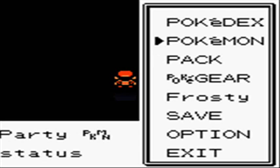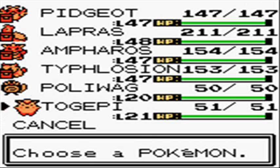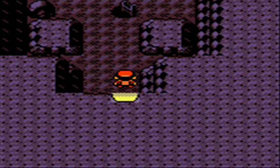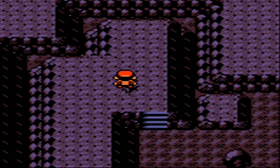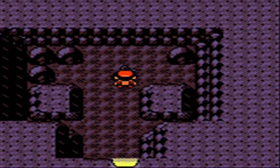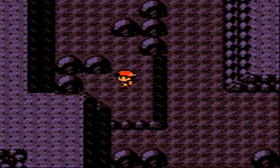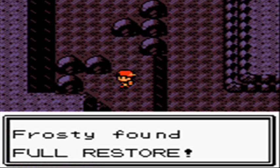You need to have Whirlpool, which I have with Poliwag, and then Flash, which I have with Togepi, in order to go through the caves. Within these caves, there are a number of Pokemon you can run into, but if you have a Max Repel like I do, you don't have to worry about it. There are also 12 items all around, and a number of them are hidden.